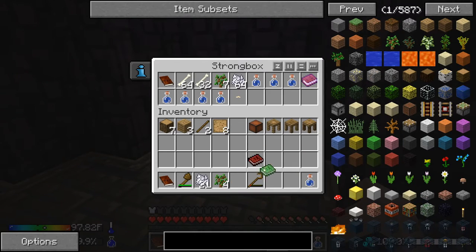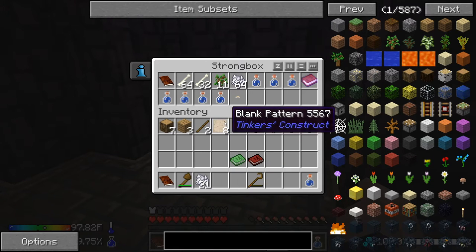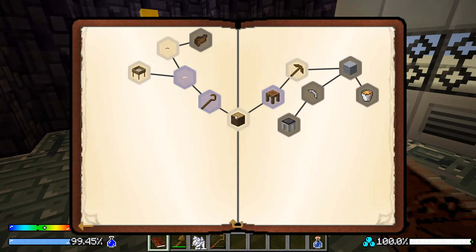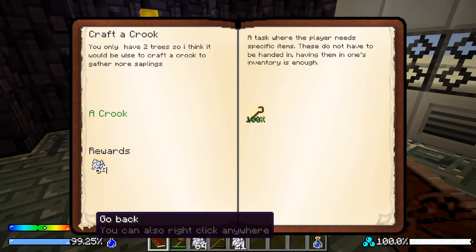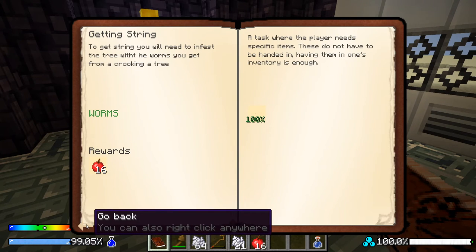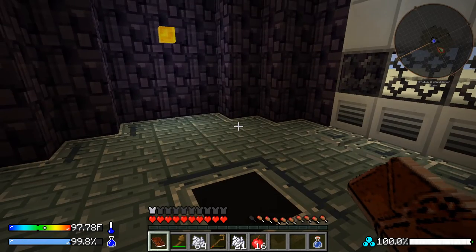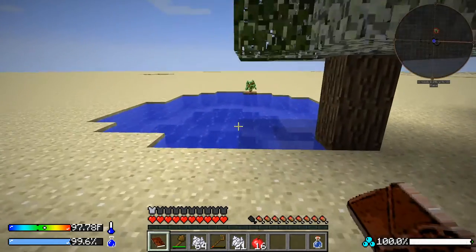We put the silkworm aside for now. We got additional Tinkers' Workshop books. Looking at the crafting journal, we have a lot to trade in — our crook, more bone meal, and our silkworm gets us 16 apples. Also in this game you have to pay attention to temperature, thirst, and hunger.